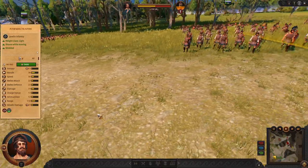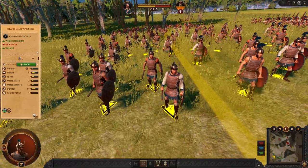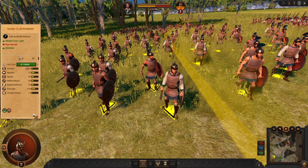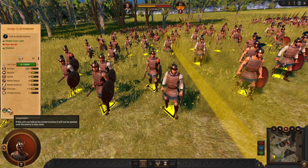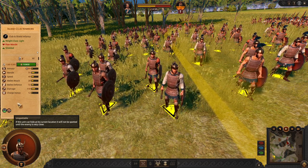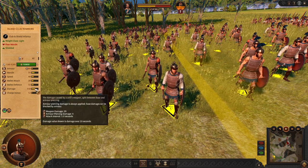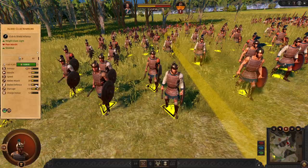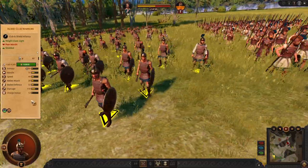Now let's go to the mid game units. From the port building, we can recruit Island Club Warriors. These guys have the unspottable ability — as long as they are not moving, they are not visible. They are very good against lower tier units, as their weapon is very strong against them. So they are trading very well with cheaper units.